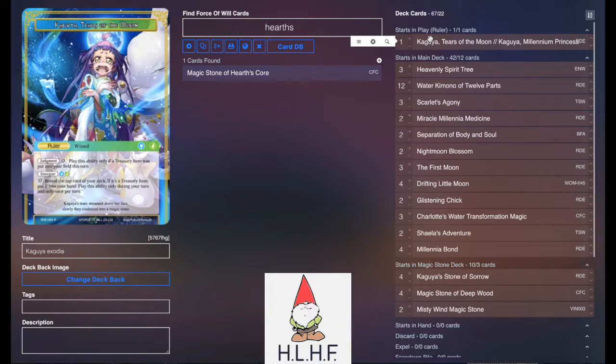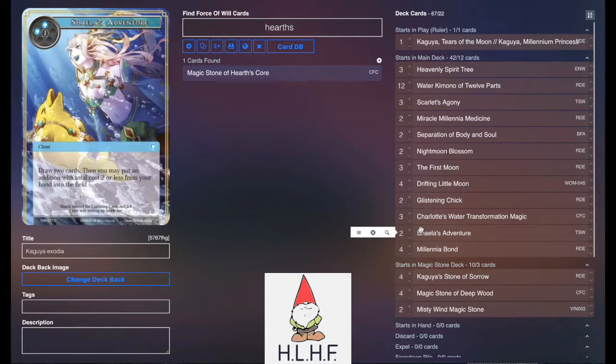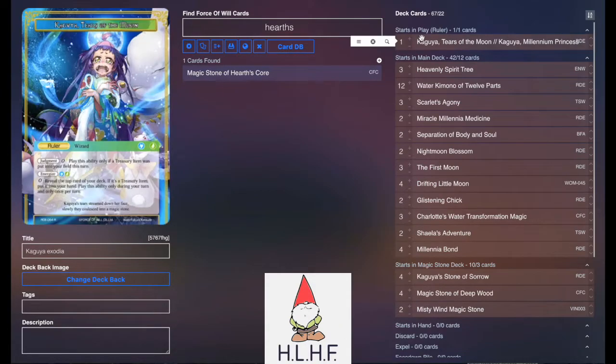So obviously Kaguya on our front side — you can pay 0 to reveal the top card of your deck; if it's a treasury, put it in your hand. So it's like a free extra draw every turn. There's a lot of treasury items in this deck, it's very helpful. We also used a lot of core elements of Josh Patton's list to start us off in terms of draw consistency with Shayla's Adventure. This is a great card for being able to pay 3, draw 2, and put an addition into play — which is awesome because then you can flip Kaguya, since you put a treasury into the field this turn. So there's a lot of value you can get off of cards like that.